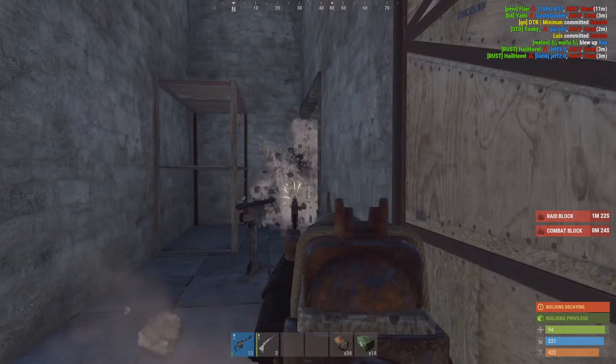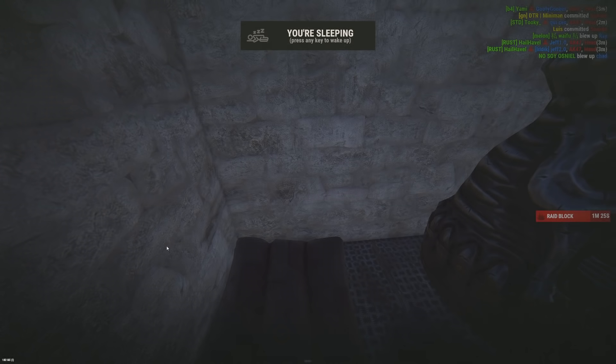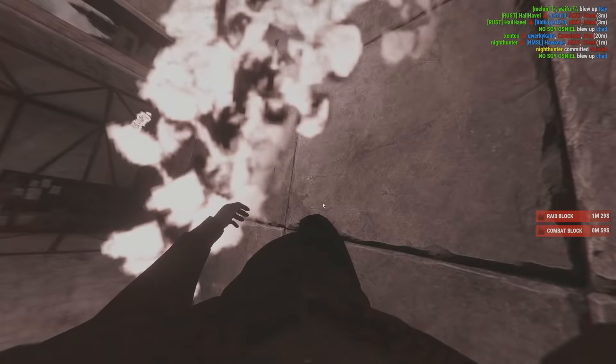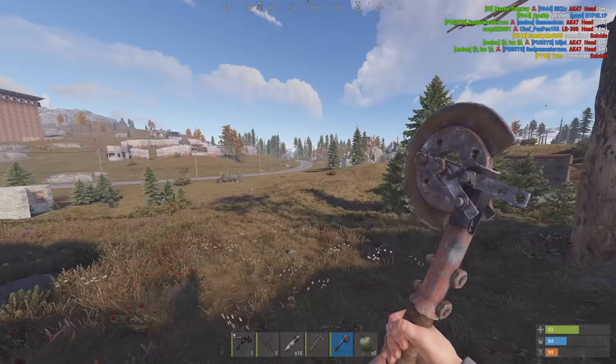I think it's time for a new design. I don't have any kits left on the server, so to build a new trap base we're going to have to get resources the old-fashioned way.